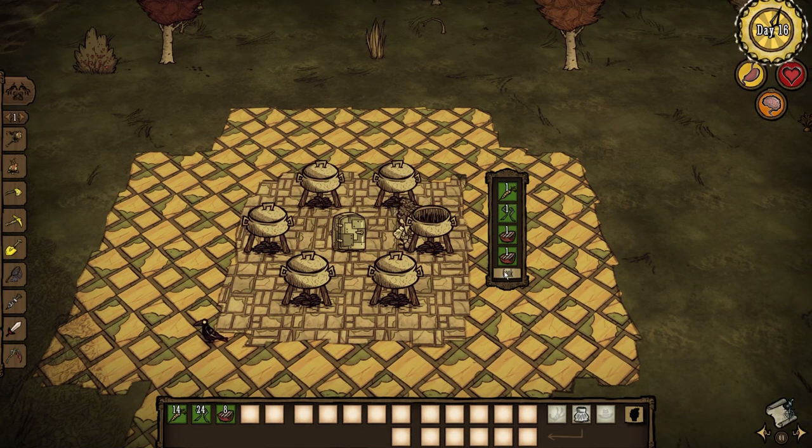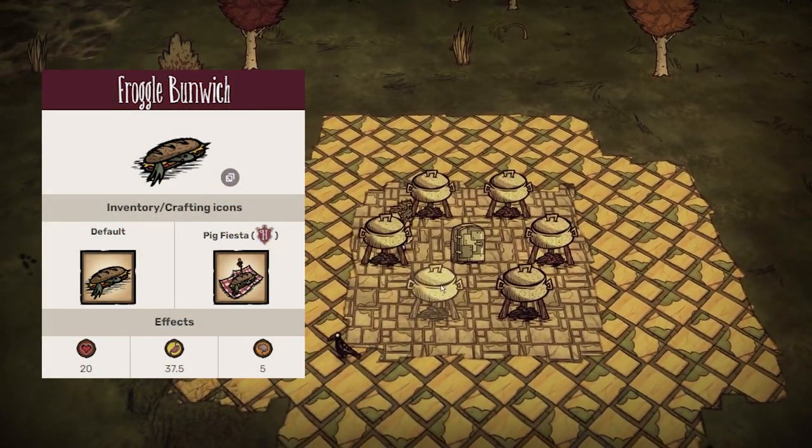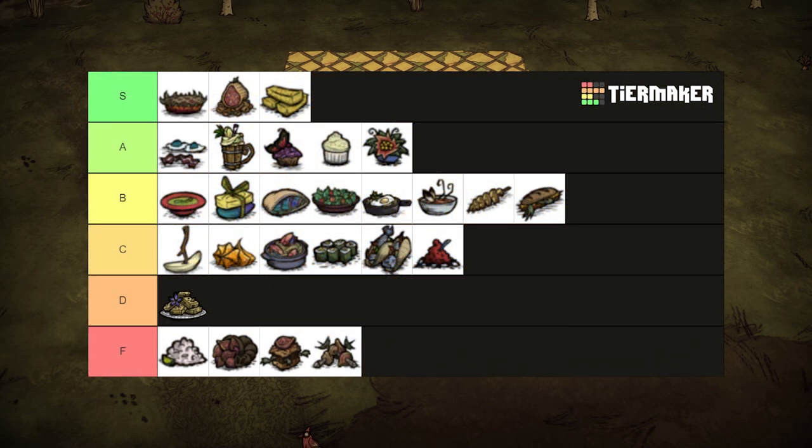1 frog leg, 1 veggie, and 2 fillers excluding eggs and honey gives us the froggle bunwitch aka the $5 footlong. Healing for 20 health and restoring 37.5 hunger and 5 sanity. It's more akin to diet food. Still a good option for when you're culling the frog population. B tier.